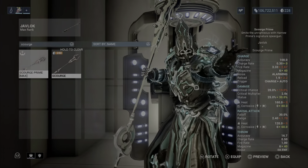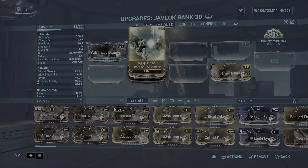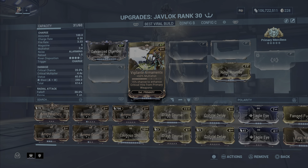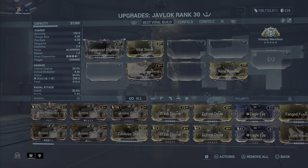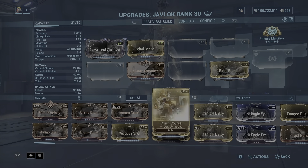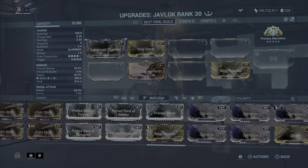Let's take a look at the build. Galvanized Chamber: 80% multi-shot, on kill 30% multi-shot for 20 seconds stacking up to 5 times. Vital Sense: 120% critical damage. Vigilante Armament: 60% multi-shot. And Rime Rounds: 60% cold and then status chance.